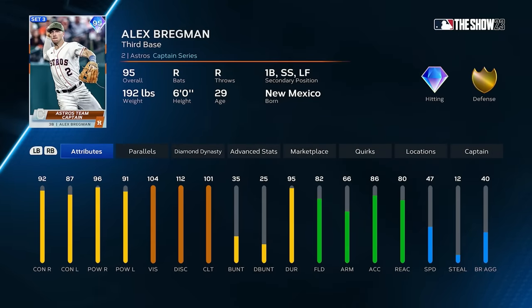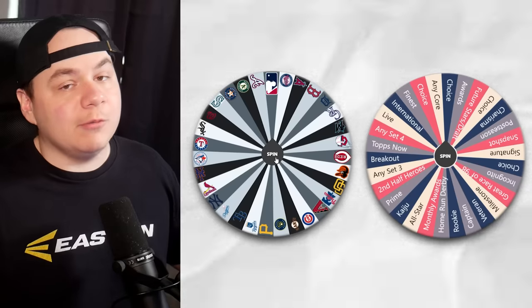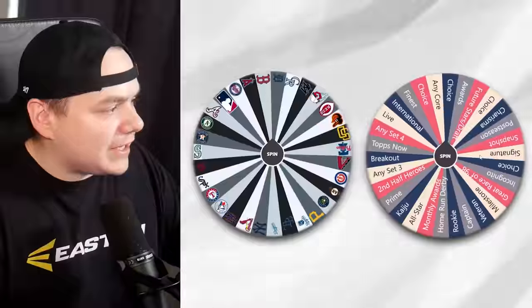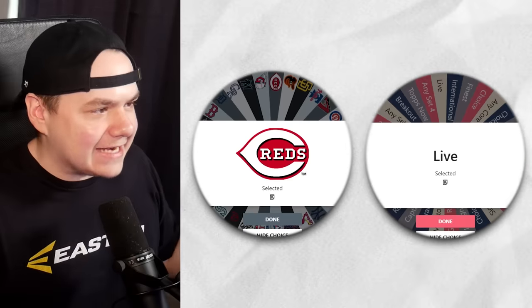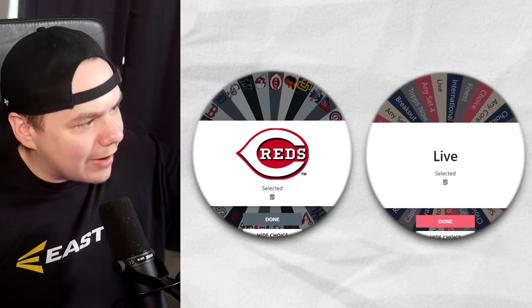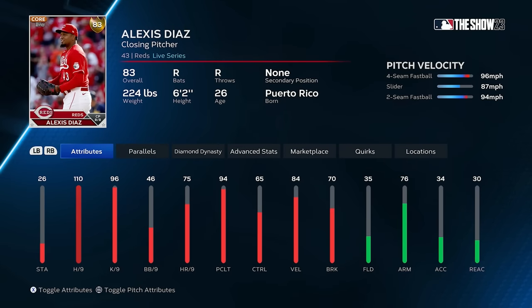I think I'll grab this 95 Alex Bregman. Normally I like to do this in the order of the team, starting with catcher and moving up the lineup, but with this format I'm going to go anything goes. So now we have a Reds live series card — I'll go Alexis Diaz.